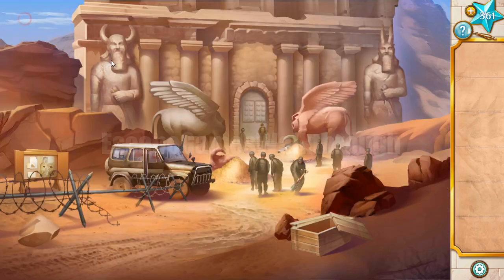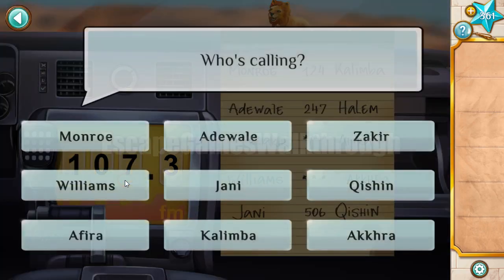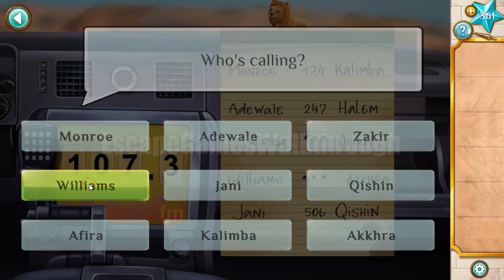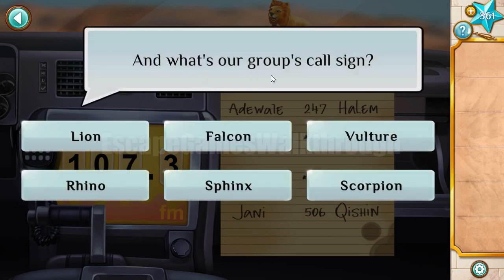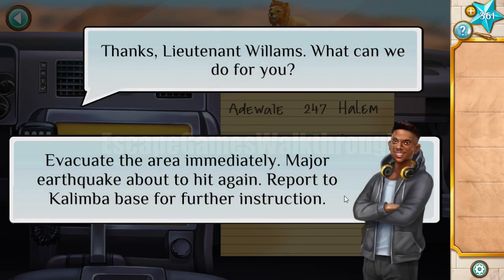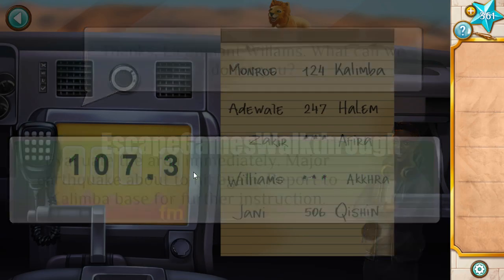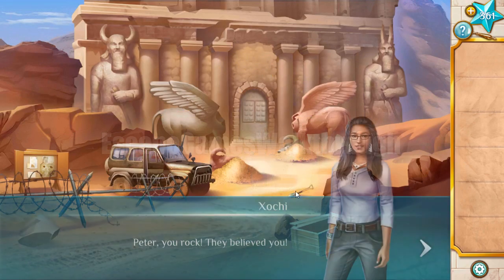We have found all the hints. Now we need to answer: who's calling? Calling is Williams. Rank is Lieutenant. Our group call sign is Lion. And the number ID is 483. We have proved our identity and made the command to clear the area.